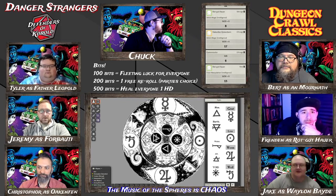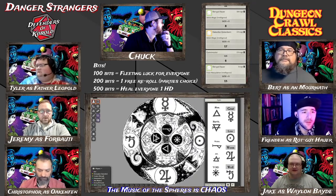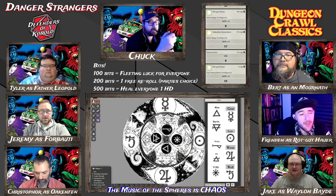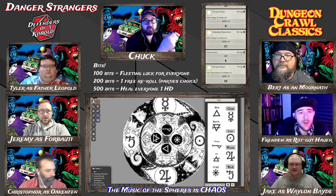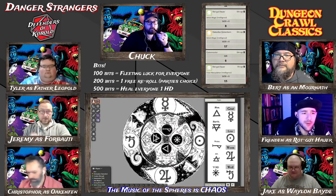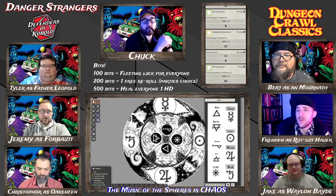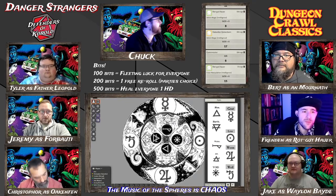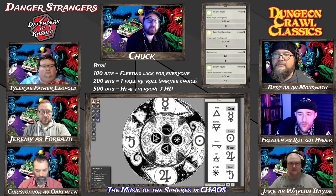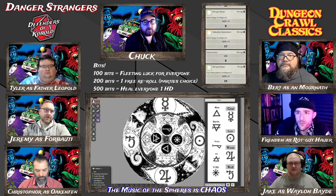Rockgut rolls a 15 on Force Manipulation. He forms a floating platform of force energy — disc-shaped, three feet in diameter, three feet above the ground — that can follow him and carry about 500 pounds at his caster level. He pushes the disc into the space, stopping the stone slab from closing all the way. Now the party has access to both doors, though they'll have to walk across the floating disc to reach the one on the left wall.